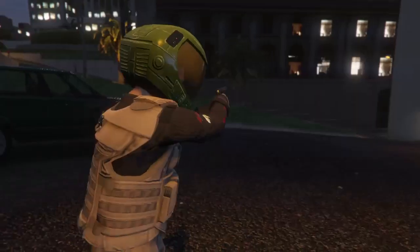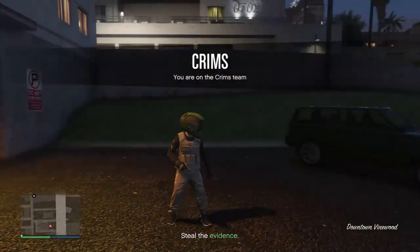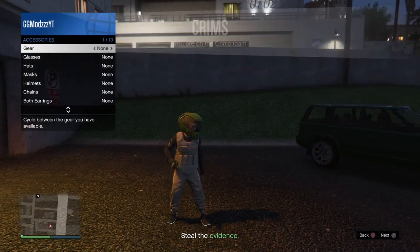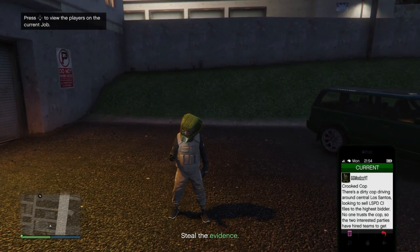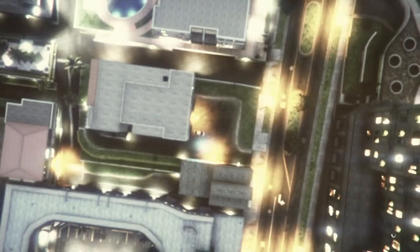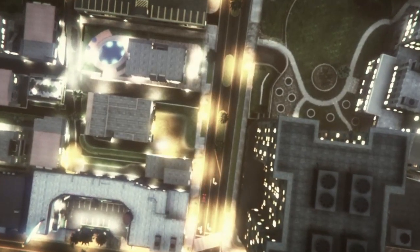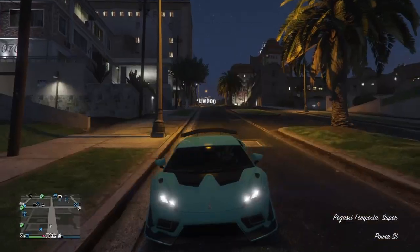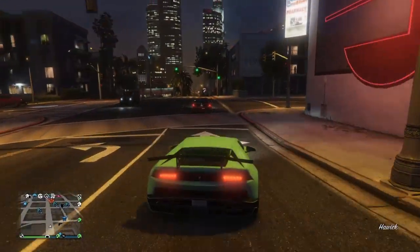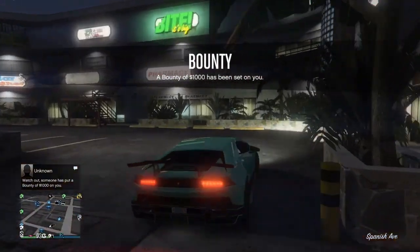When you load into the mission, stand around and wait until you can move. Then pull up the interaction menu, go to Style, then Accessories, and press left on your D-pad once to equip the earpiece. Simply bring up your phone and leave the job. You'll load into the sky and it'll only take a few seconds to load back into online. You should spawn near an Ammo-Nation store like me, and you will see that you have the racing gloves on the outfit. Go around the corner and save the outfit.